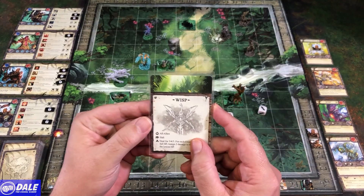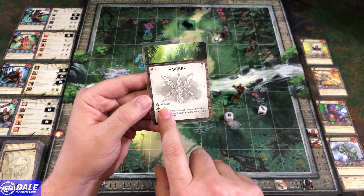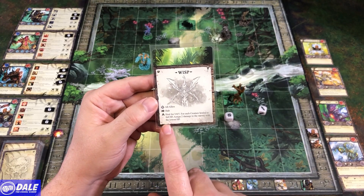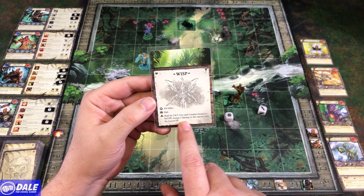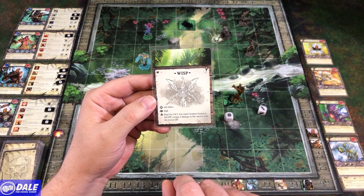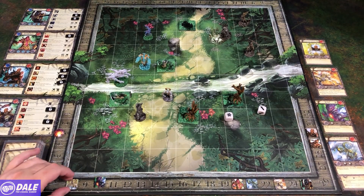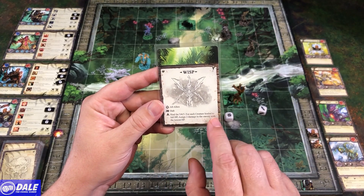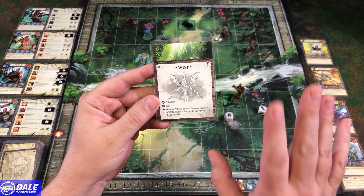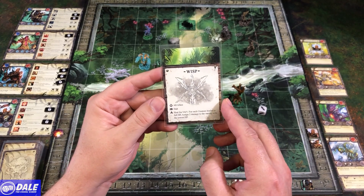The creatures activate, starting with the wisp. She's targeting all allies, not going to move. Heal for three for each creature, heal to full HP, assign two damage to the enemy with the lowest HP. It's only going to heal one creature since everyone else is already at full. The way I'm interpreting this — for each creature healed, the ones already at full were not healed — so nothing's going to happen with the rest of that.